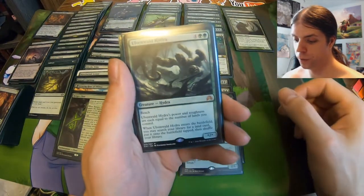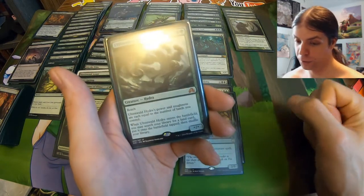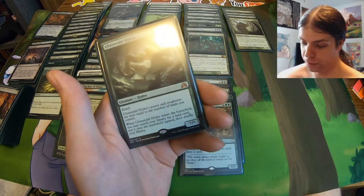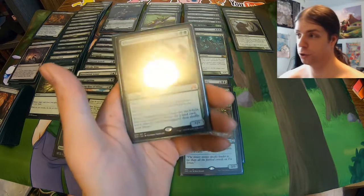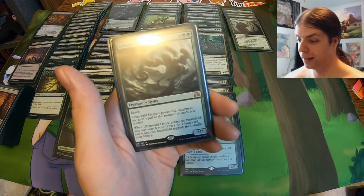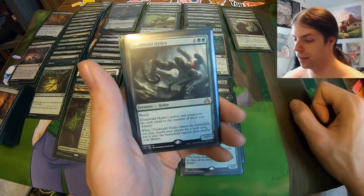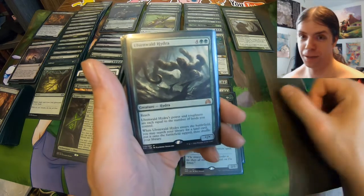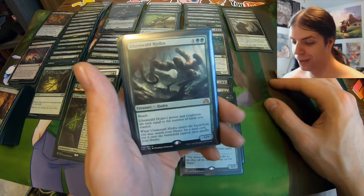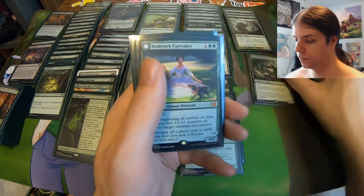We got Ulvenwald Hydra — six mana, power and toughness equal to the number of lands you control, so they don't even have to be forests. When it enters the battlefield, search your library for a land, put it on the battlefield tapped, then shuffle — pseudo Primeval Titan. For the longest time I didn't know Primeval Titan was banned — I was going to put it in my deck. Same thing with Sylvan Primordial — I've had a copy of that for ages and thought it'll be fun in the deck, but nope, that's banned. So, result: Ulvenwald Hydra. Pretty good boy.